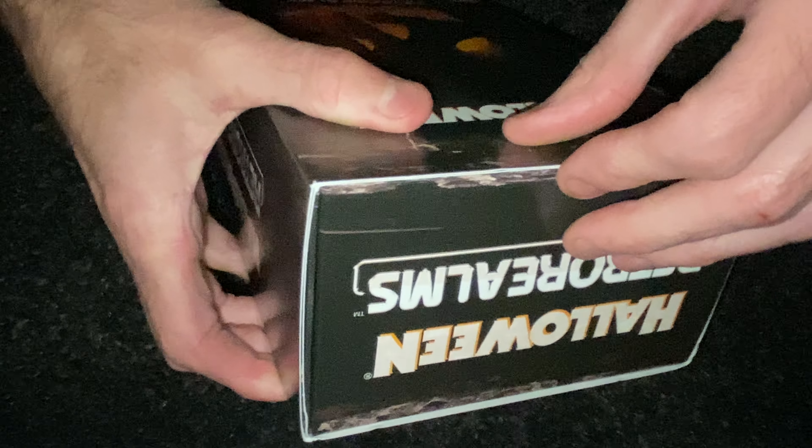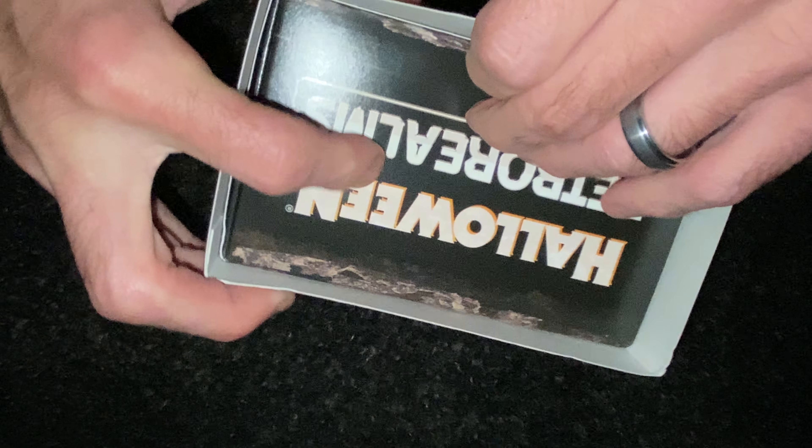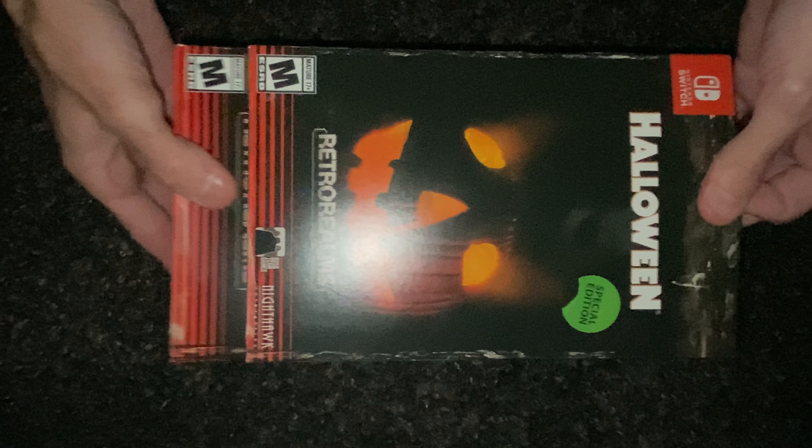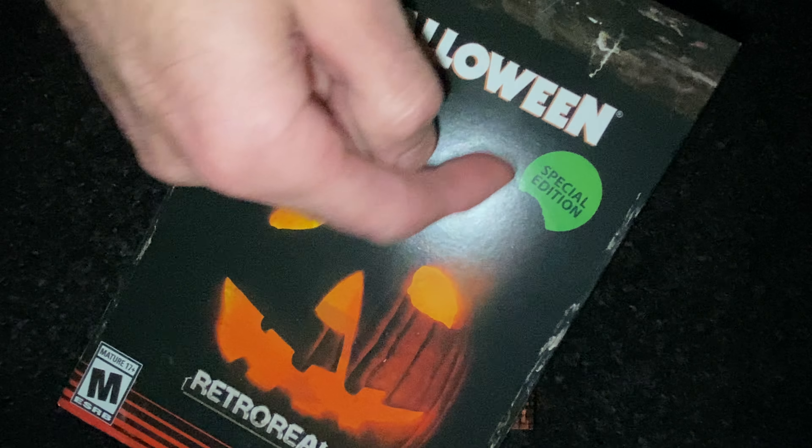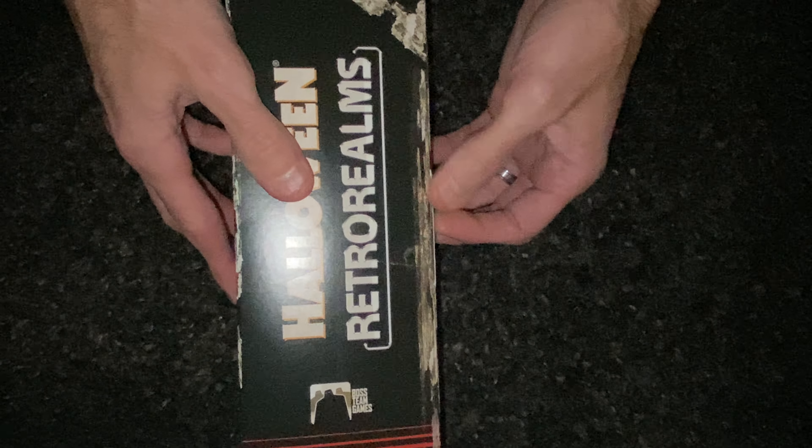This game looks kind of cool. I think this is like a slip cover — pretty sure. See if we can get this out without messing anything up. Nice slip cover for it, and I like that on the front it looks like a worn sticker that ripped — nice little touch there. You can kind of see the Boogeyman's face in the background there, super cool. And from other unboxings I've watched, this just pops out right on the side.